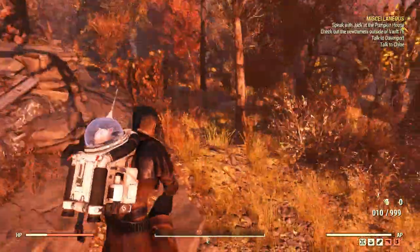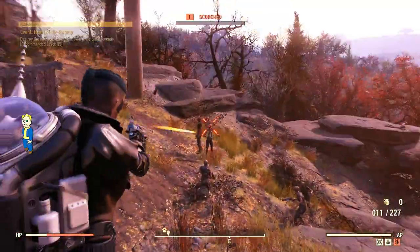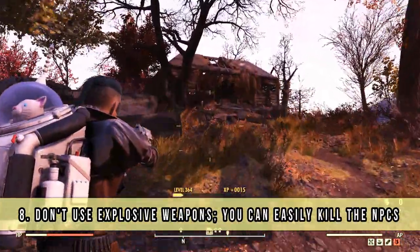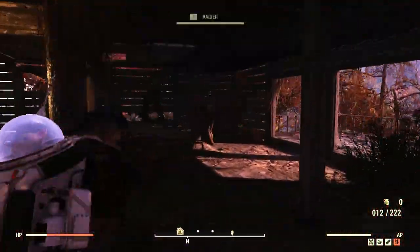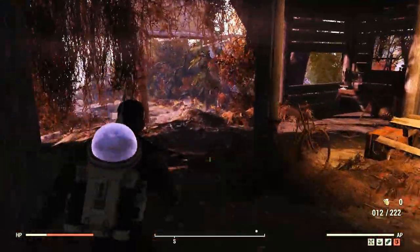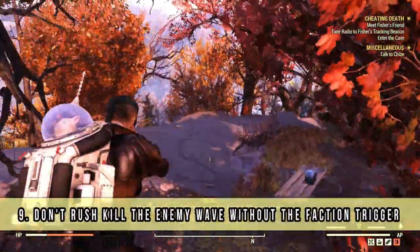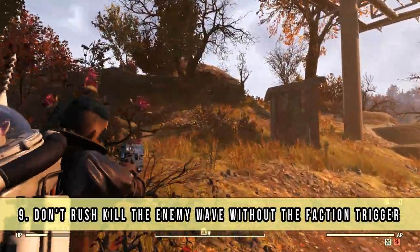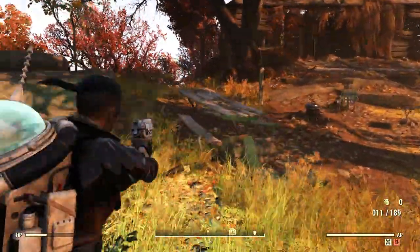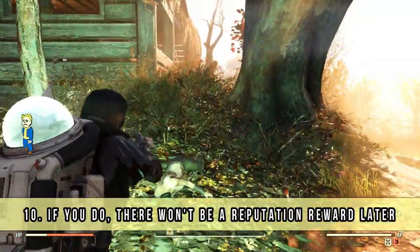The next tip is quite obvious but still: if you use explosive weapons, make sure to use something else while farming reputation. You can easily kill any nearby NPC while attempting to protect them, and in some cases you can't get rep if you kill the NPCs, so better safe than sorry. Also while server jumping, don't rush to kill the enemy wave right away — let them engage the Settlers or the Raiders first, otherwise the system won't recognize that you defended them and there won't be any reputation for you.